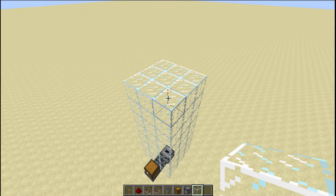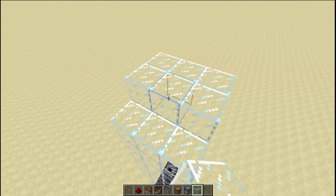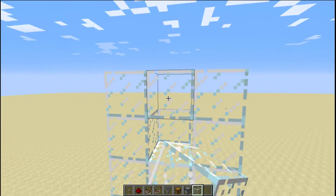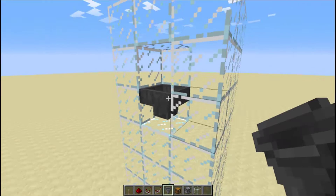Now that we've got the glass tube down, this is what you have to do. I'm going to create one little hole and put the hopper here.